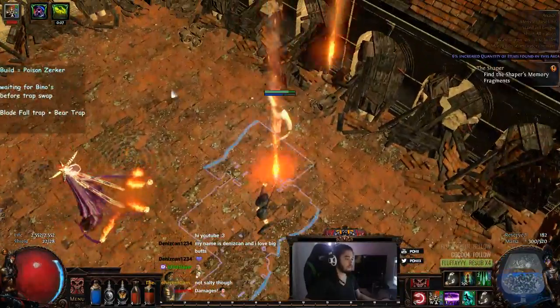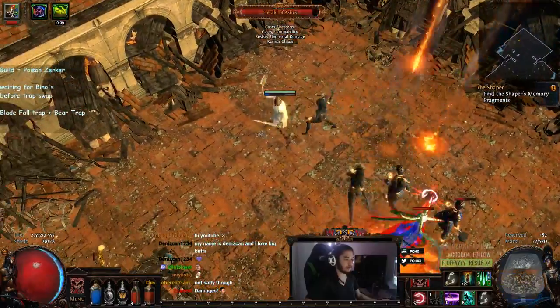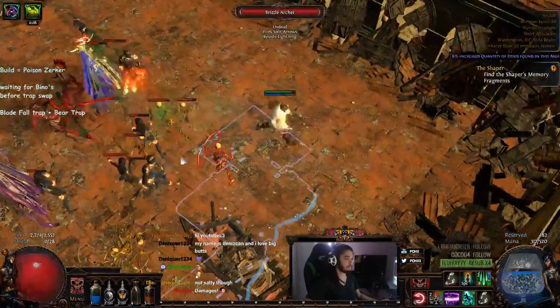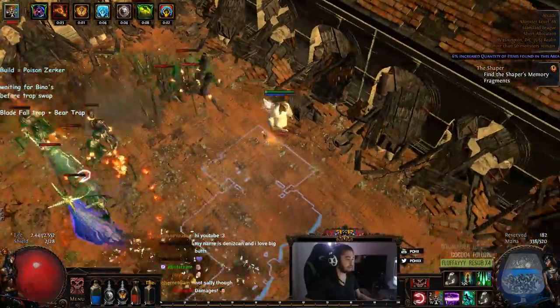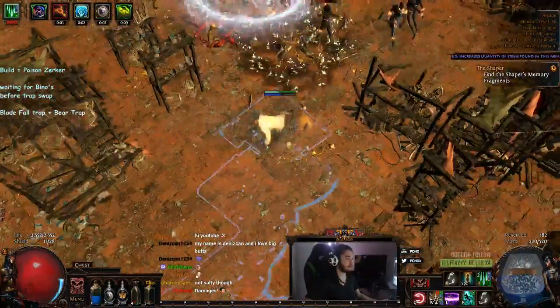Okay, so here's a boss. We're going to vuln him and throw our six-link Bear Trap at him. It actually does like an okay amount of damage on these guys — not really, actually. The damage over time is nothing. That's just the Bear Trap initial hit.